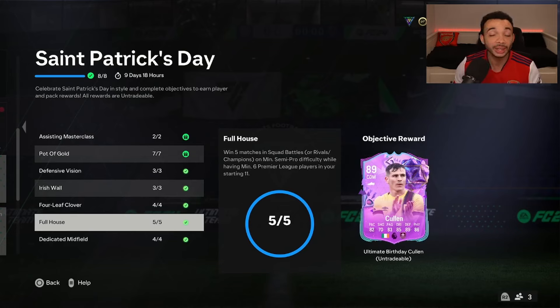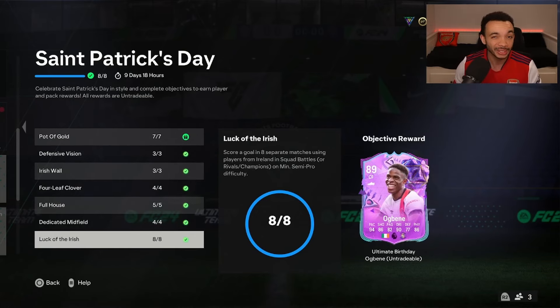She looks pretty good. You get Cullen, 89-rated CDM, 82 pace, 89 defending, 86 physicals — looks like a good card. Again, Premier League links from Burnley. And you've got Ogbeni as well — this card looks really nice, 89 overall with 94 pace and 90 dribbling. He's got 5-star skills, the quick step playstyle plus along with the aerial playstyle plus. So yeah, you get some nice cards from this objective along with some nice packs, which we'll open at the end. We're going to throw them into a few rivals games. And if you want more content like this, make sure you're subscribed to the channel.